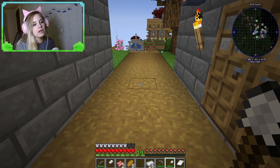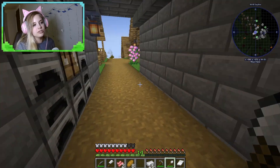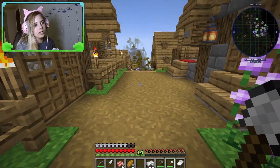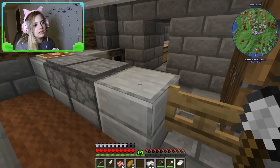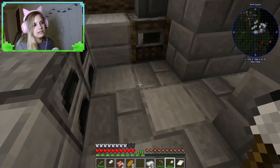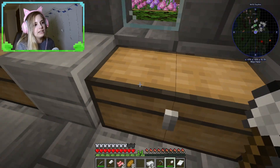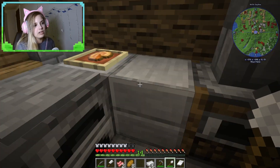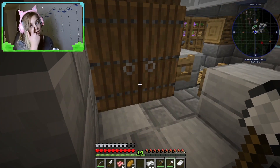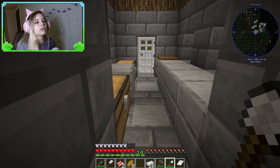Anyways, let us get into it. My plan for today — let me show you what I did really quick off camera. I did the floors and made them kind of look like that, and then I added chests. I put one here and rotated this just so we'd actually have counter space, since we're about to start making a bunch of things.